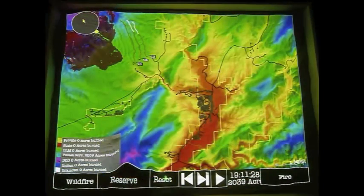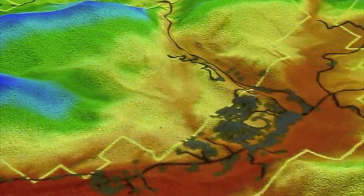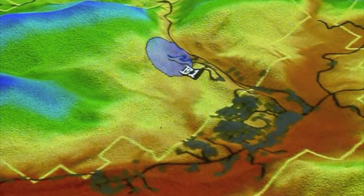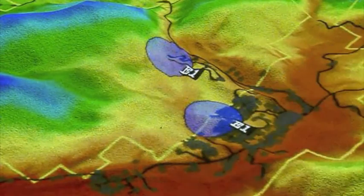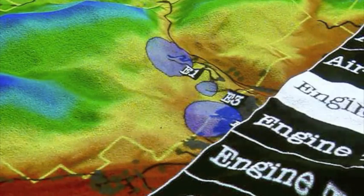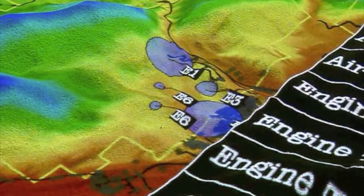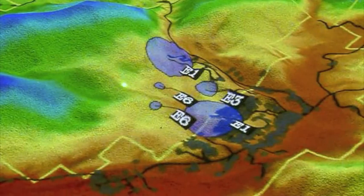We'll go ahead and reset our simulation and move on to illustrate our engine types as well as our helicopters. Engine type 1 we'll place here and here, and you can observe their respective hose radiuses, which the data is also drawn from the NWCG Fireline Handbook. We'll place an engine type 3 here as well as a couple of engine type 6s here and here, and our helicopter to the southwest here.